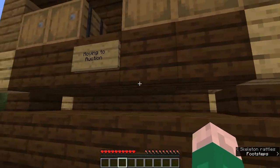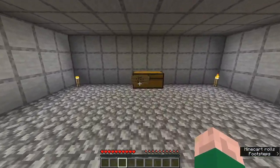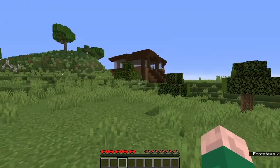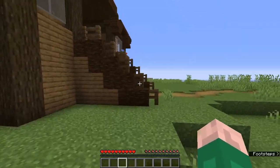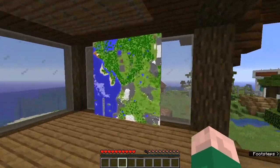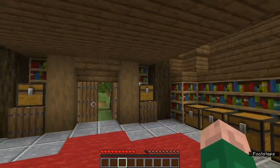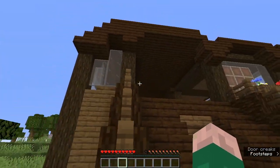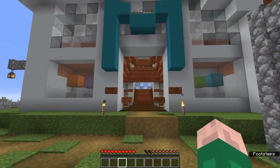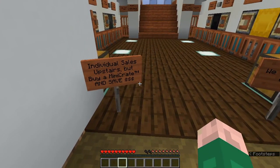What do we got here? This is moving to the auction. We've got a new build — this looks interesting. Coal: five stacks for a diamond. And over here, there's a little map of spawn. This looks like it could be a store. And this is a neat-looking build — this must be a Mimicorp shop. Welcome to Mimicrates: builds made easy. Individual sales upstairs, but buy a Mimicrate and save. We take custom orders.